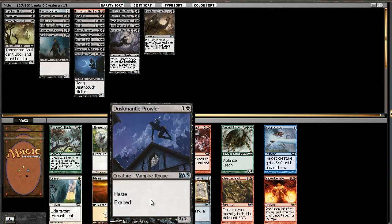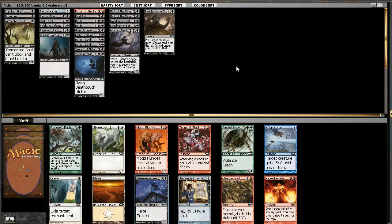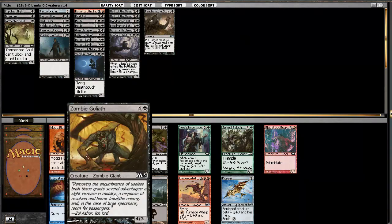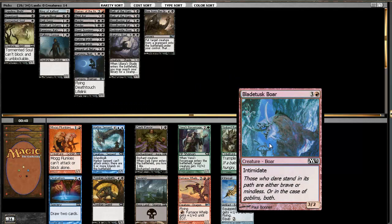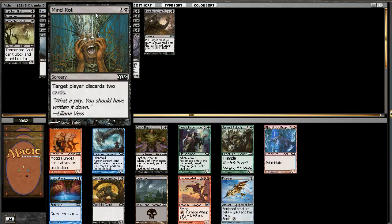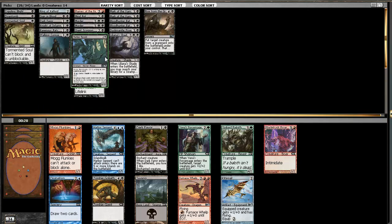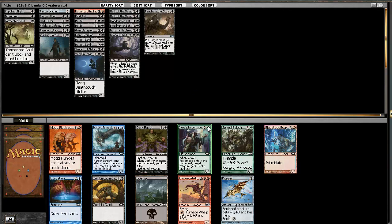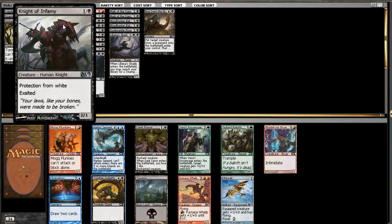I suppose it's Dust Mantle Prowler here. Not really a whole lot else here except maybe Mug Flunkies. Zombie Goliath, but I'm not really that big of a fan of Zombie Goliath, and a Bladetusk Boar. Not a Dark Favor. We really don't have that many creatures to get with the Dark Favor - there are the Harbor Bandits but that's kind of conditional. I really don't want a red creature, so I guess I just take the Zombie Goliath. Could take the Kitesail but I don't think so.